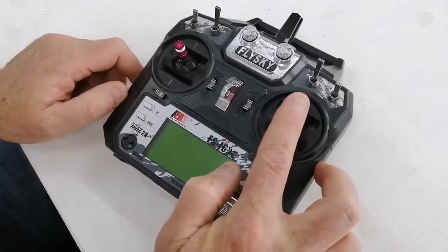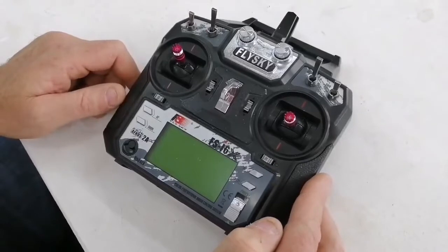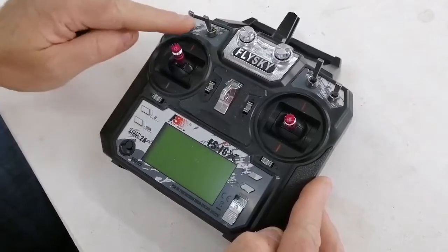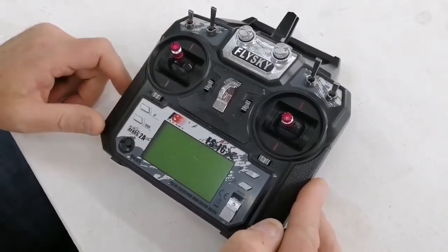Once you've pushed your drone forward and then you release, you're going to be over the place where you would like to drop your bait. So you drop your bait, and what's very important here is to put that switch back up to the top into its default position after dropping the bait.